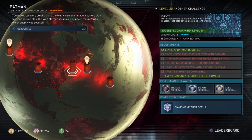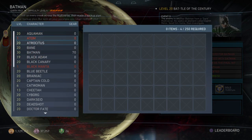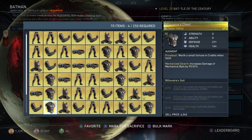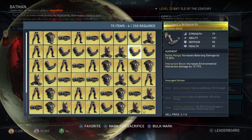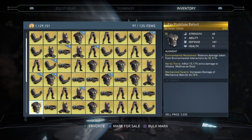Basically, you go over there, you press X multiple times and nothing happens. But you go over here — you press X on the mission itself that tells you to sacrifice gear — and there you go. You see all the gear.